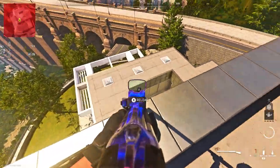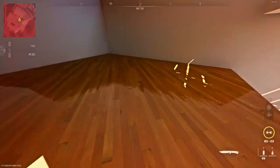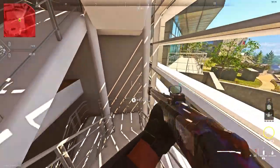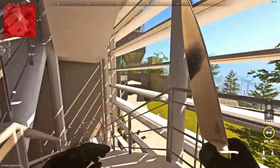You're then going to see this N-shaped looking building. All you want to do is drop on the right side of the N and you want to drop down into the window as you see. Once you're in here you'll have no timer — once you're in here you're free to explore.